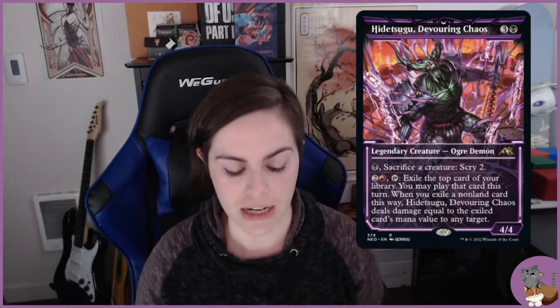I was trying to look at what about this commander is really catching my attention and inspiring me to build a deck. One of the main things is the fact that it has a sac outlet in the command zone: if you pay one black and then sacrifice a creature, you can scry two.